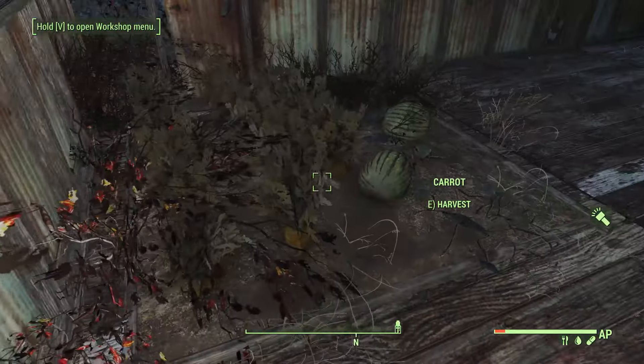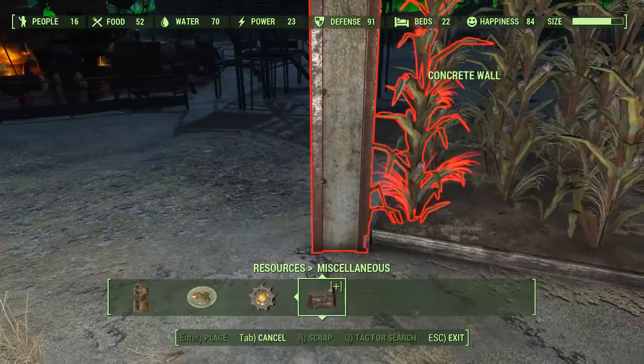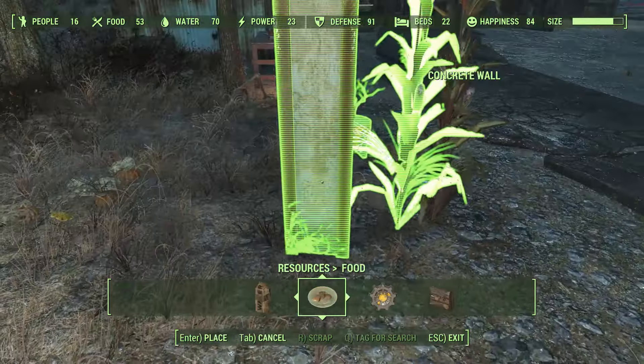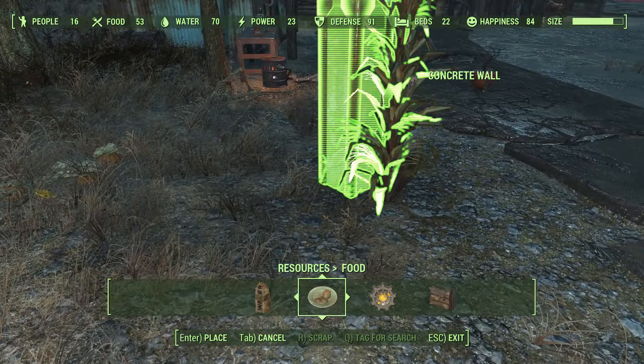Otherwise plants cannot be selected using this method. Put the concrete column beside it and press E until both are selected. You can actually stack crops on top of each other and make room for other things in your settlement. It makes harvesting crops a lot easier too.